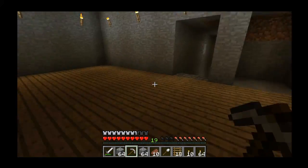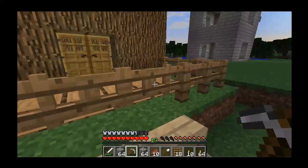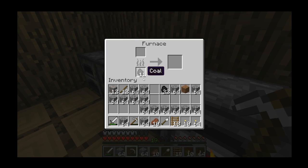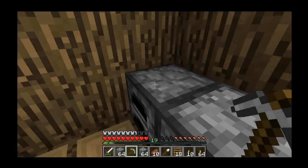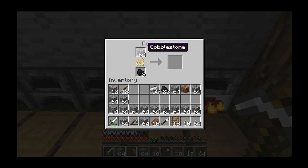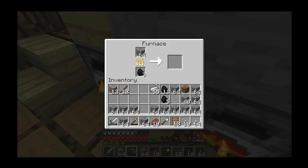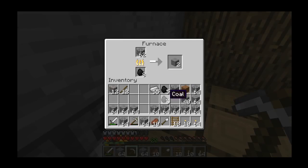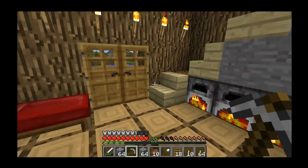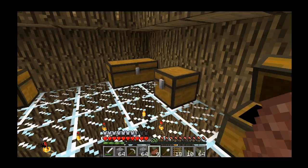I'm going to throw all the stone in, assess my inventory, and start heading over to the sheep pen because I have a pretty cool idea for what we can do over there. I know I can go and get some wheat so we can make some cow and sheep babies, start the reproduction process so I can get all the meat I need to survive and all my wool. Hopefully I can make some more sheep and dye their wool different colors when I get some more dye.